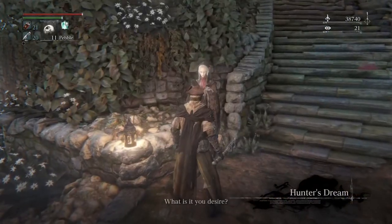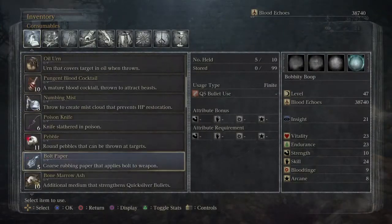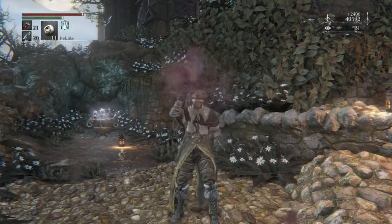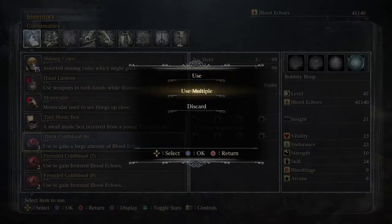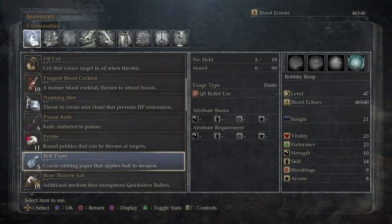First things first — actually the first thing before the first thing. I mean to use all of my cold blood that I have gathered. Let's see here — got three thick cold bloods, six total. We're going to have some nice leveling up here.